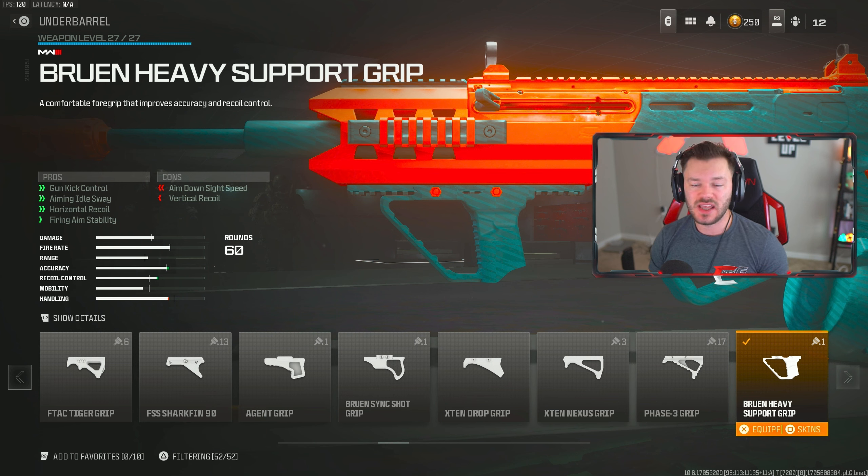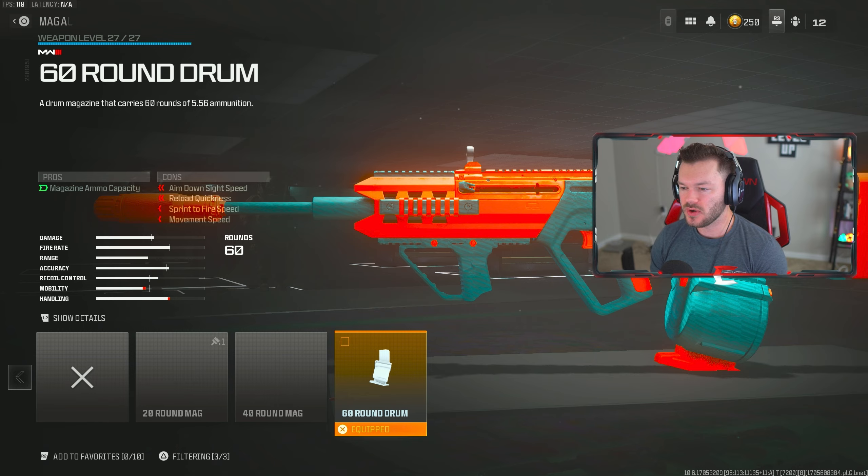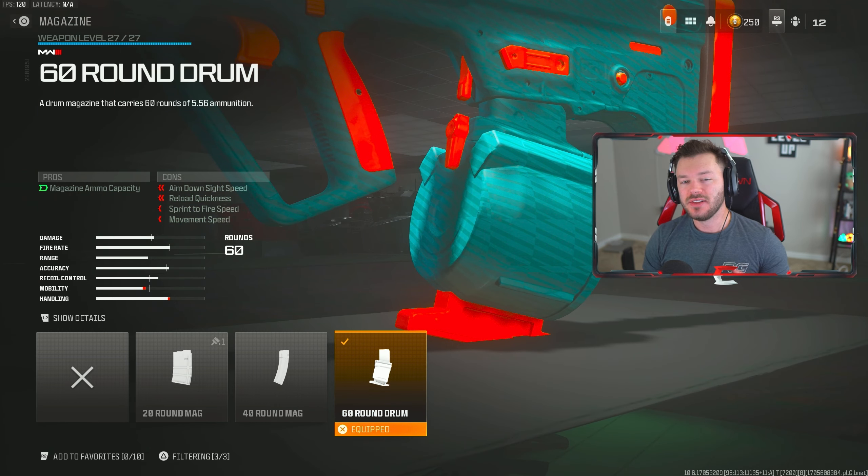We're going to throw in the Bruin Heavy Support Grip to stabilize this gun — giving us gun kick control, aiming idle sway, horizontal recoil, and firing aiming stability. Of course, we're throwing in the 60 round mag. I'm a 60 round mag kind of guy — that's just 100% the best way to run this gun. Don't ever go for the 40 unless you're trying to do some weird movement build.